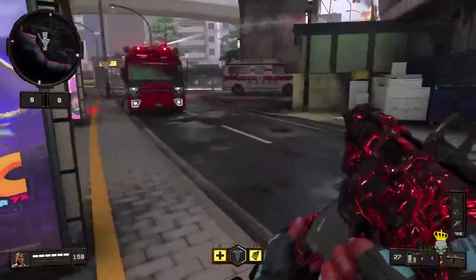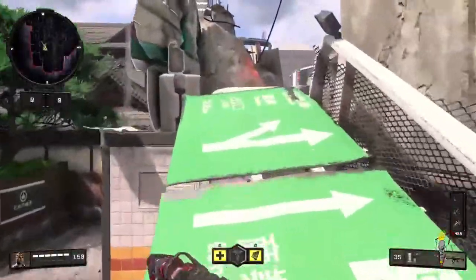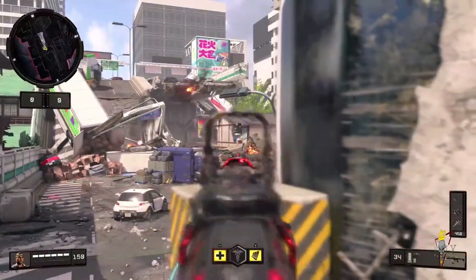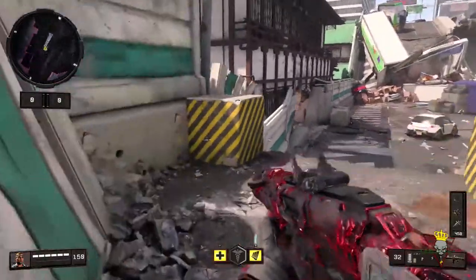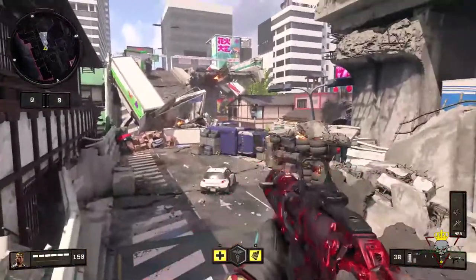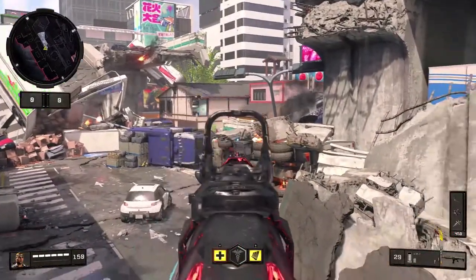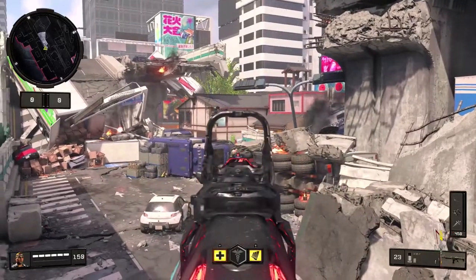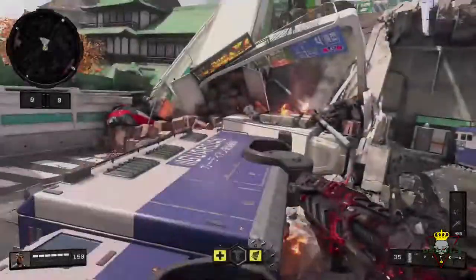You can run up into this piece of cover and get kills over there for some long shots. You can also hide over here and get some long shots, then hop up here to get those same long shots and shoot at people coming around that corner or camping behind that piece of cover. That's it for the map Gridlock.